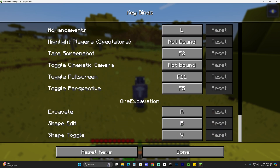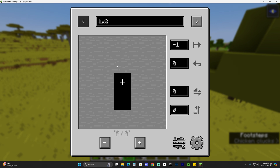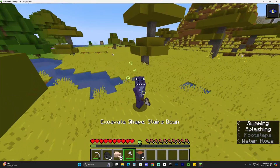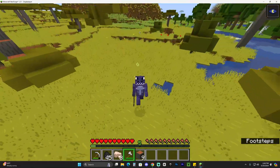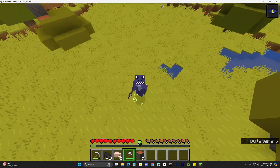If you press Escape and go to Options, then Controls, then Key Binds, scroll all the way down and you'll see the key binds for Ore Excavation. You can edit the shape of your mining area — press the letter B to edit how much you want to mine, such as creating a 10x10 square or however many ores you want. If you're doing a tunnel underground you can change the depth, and toggle between mining shapes by pressing V. That's pretty much how to download and install the Ore Excavation or VayneMiner mod. If this video helped you, don't forget to subscribe — we're trying to get to 100K by the end of the year. Bye bye!